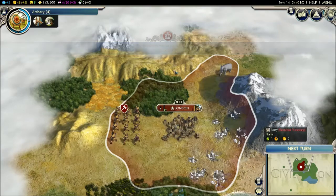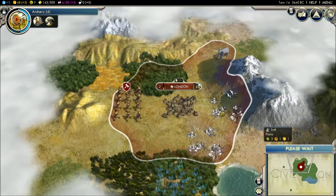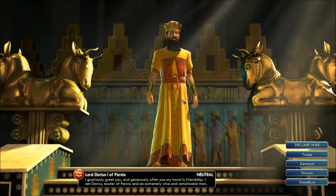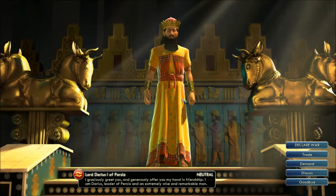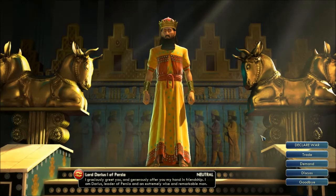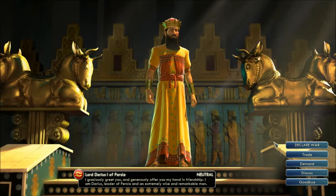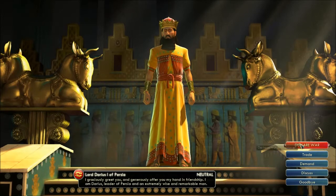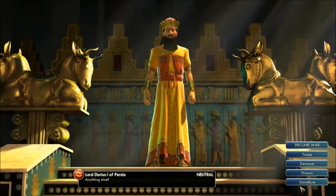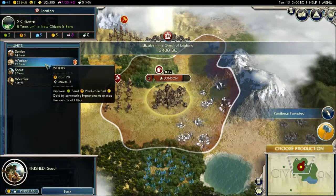A little part of the border already expanded. Next turn. Lord Darius, the first of Persia — he graciously greets me and offers his hand in friendship. I am Darius leader of Persia and an extremely wise and remarkable man. Because everyone just calls themselves wise and remarkable. Let's go for a declaration of friendship — nope. Okay, well then. Somebody already found a Pantheon — Pantheon's kind of like a religion, I'll go over that later.